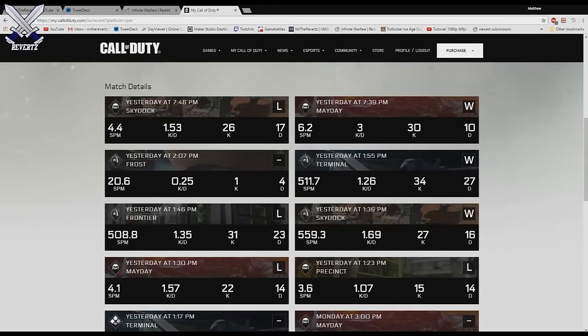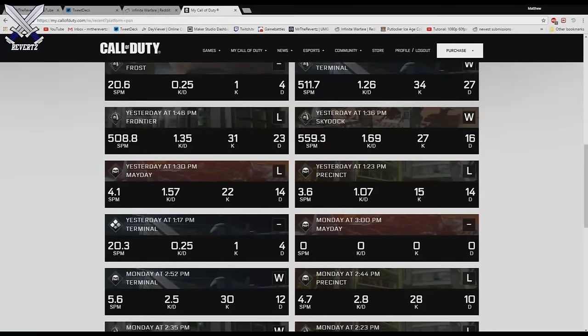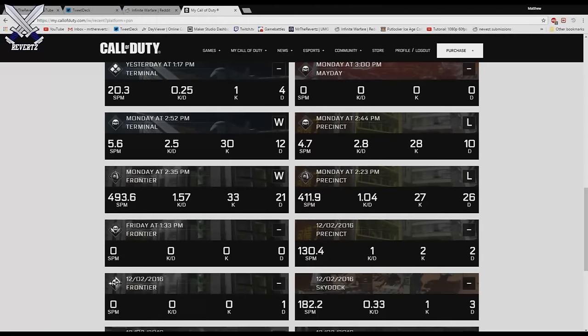Below that is the match details section — this is actually where it gets pretty cool. It tells you your score per minute for each match, your KD ratio, the kills and deaths you got, whether you won the match, the time you played, and also what map you played on.